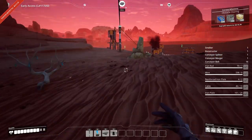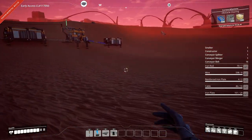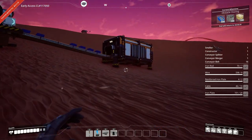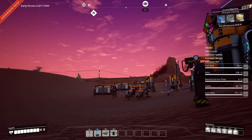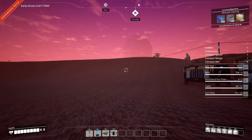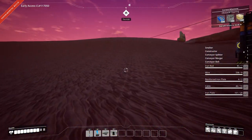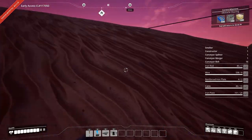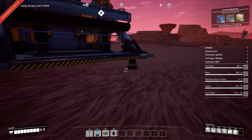We'll go pick up our screws. I picked up 500 last time and it had almost half a stack ready after that, so we should be okay. We can also set up our other constructor over at the copper side of things, so we can be creating wire in addition to our cables. I can never remember which one is our copper, so I'll just follow the power lines.